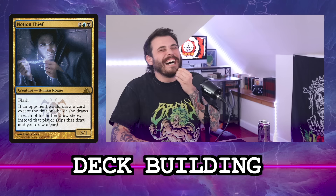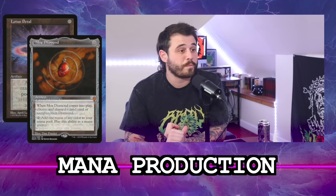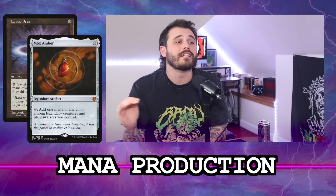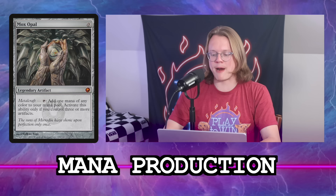Mana Crypt, Chrome Mox, Mox Diamond, Sol Ring — those are going in no matter what. I like Lotus Petal and Mox Amber here since our first commander is only two mana, making Mox Amber basically an Arcane Signet. We're probably playing Ad Nauseam so let's get Mana Vault and Grim Monolith in. Do we want Mox Opal? We're in blue-black with a lot of artifact tutors, already playing Agatha and Walking Ballista, so yes. And The One Ring — that's going in.